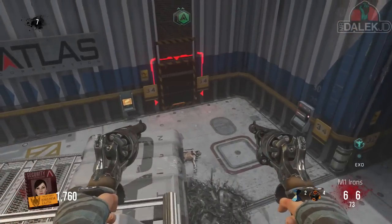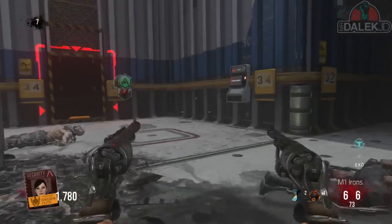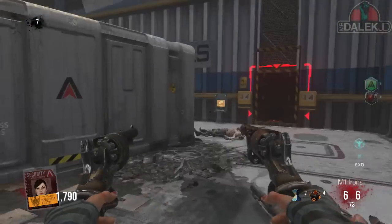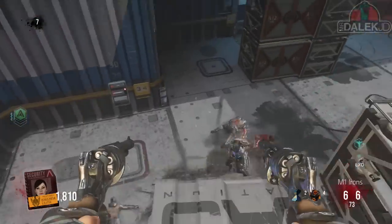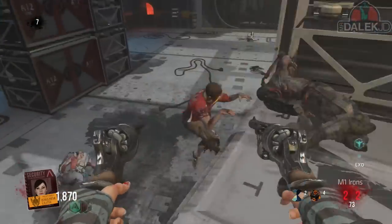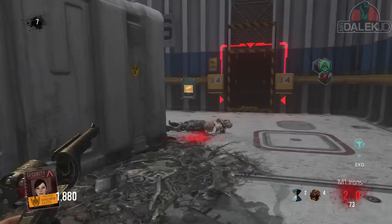the door's going to open slightly and you're going to be able to throw your teleport grenade inside and actually get inside this little room. It's a very small room and all that there is is a generator which you can activate, and that's all we know so far for this first step.